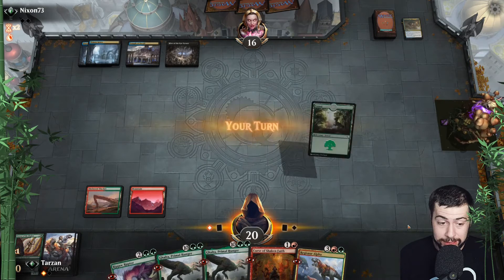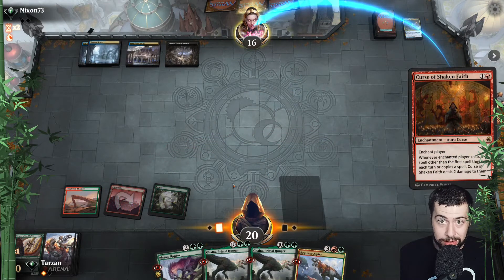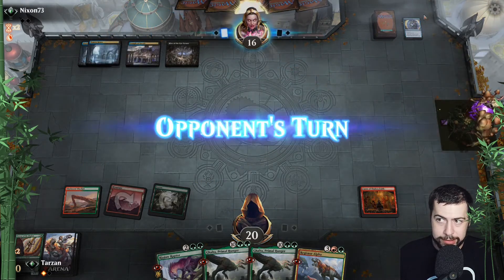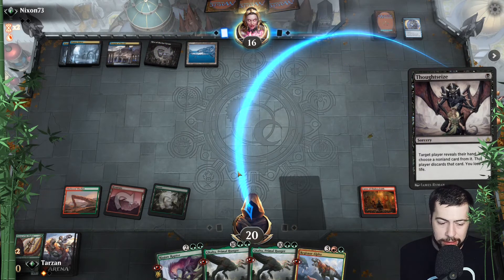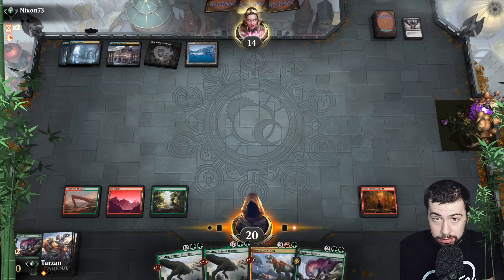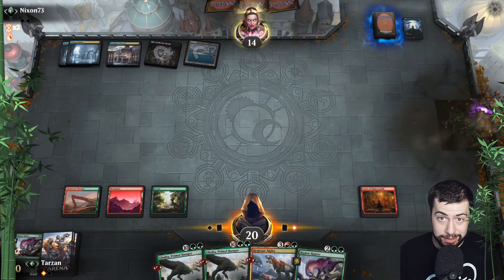Well, I think that might do it for us. We're still sitting at three lands — that is not nothing. We'll get that Curse of Shaken Faith down and hopefully it can do some work. Hopefully we draw that fourth land coming up for Ripjaw. The classic Archmage's Charm. Yeah, I think they're definitely getting rid of Ripjaw — it's too bad. We'll stick with it. They maybe just have a whole lot of kill spells. We got Curse of Shaken Faith, so that's hopefully pretty helpful. Cast another spell, I dare ya.